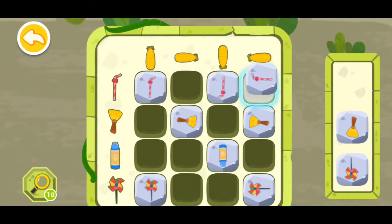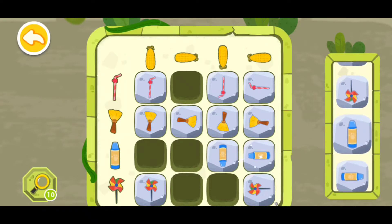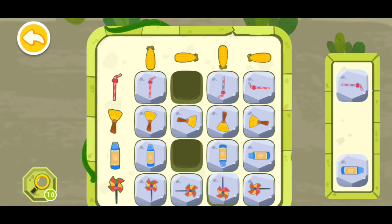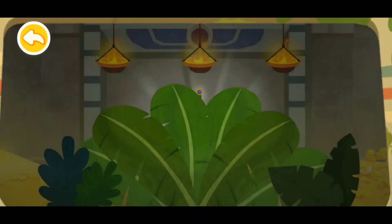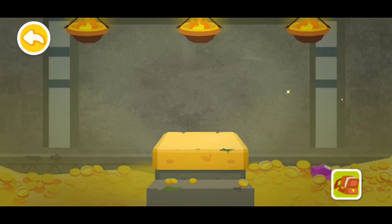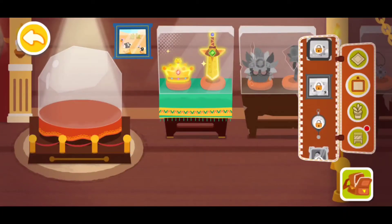This one can go right here, this one can go right there, this one can go right here, and this one can go there. This one can go there, this one can go here, this one can go there, this one can go over there. What's there? It's not the golden sword. Now let's go back to the museum.